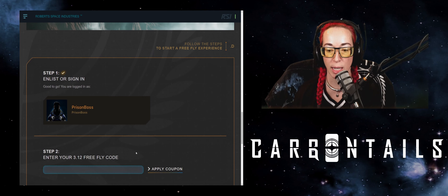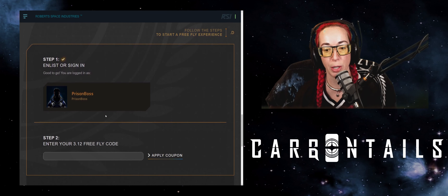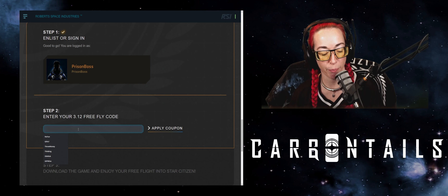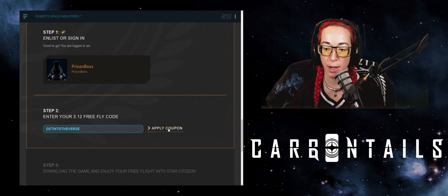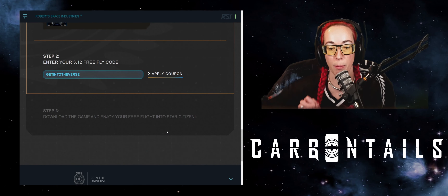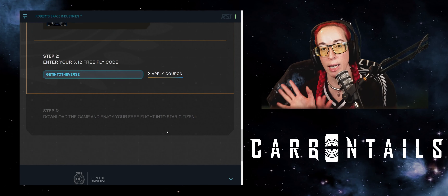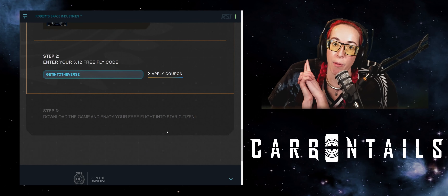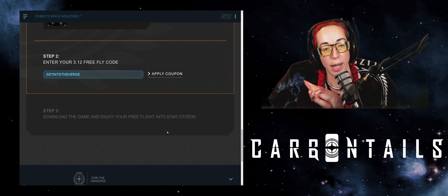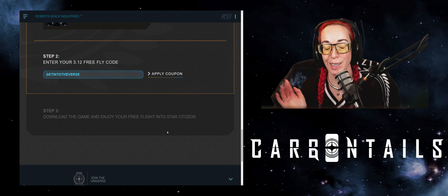Step two: you need to enter the free fly code. Go up here, click on the code — it'll automatically copy to your clipboard — then paste it in and click 'Apply Code.' Step three: download the game, log in, launch, and I will see you in the menu where I'll show you how to get your ship.